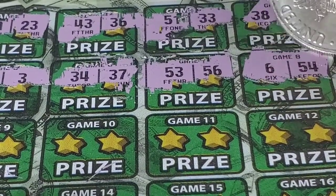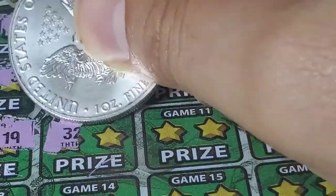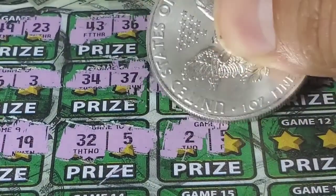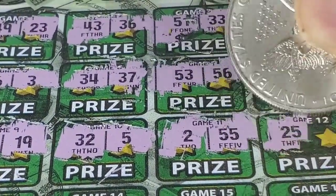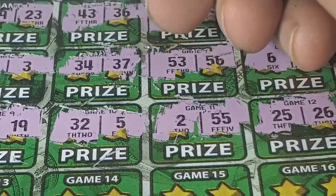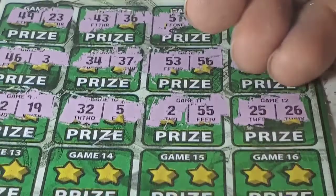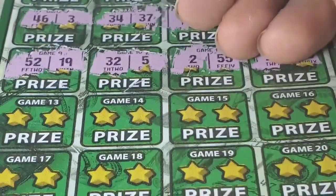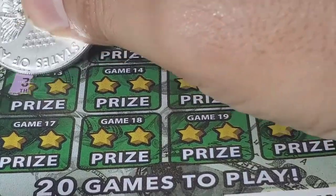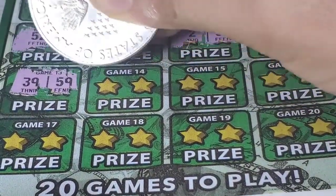Six and 54 — no match. 52, 63 — no match. Look at that: 25, 26. So we have the last two lines. 39.